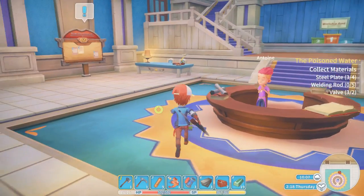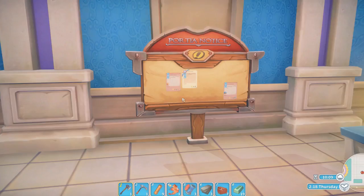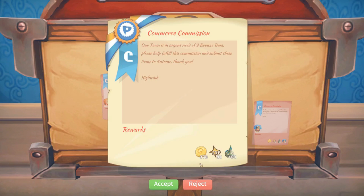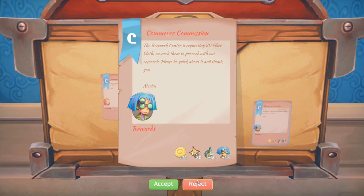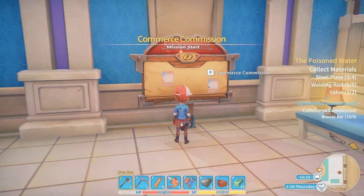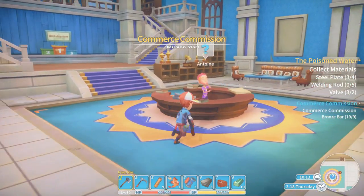Relationship-wise, we haven't gotten too far since we had to start over again. One available commission is 12 wooden boards — that would be pretty easy. Thanks to saving the tree farm, you get so much wood I never have to chop a tree again unless I need rubber tree wood. I'll probably go with the nine bronze bars commission because I already have them in my inventory — lazy for the win.